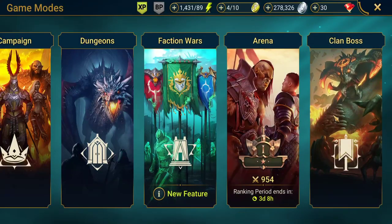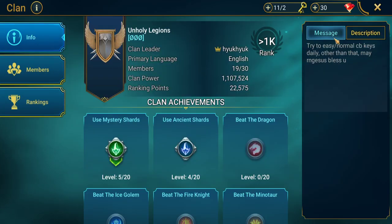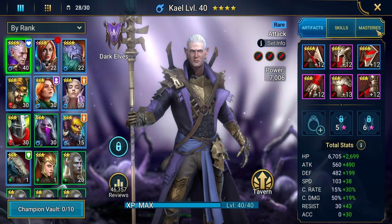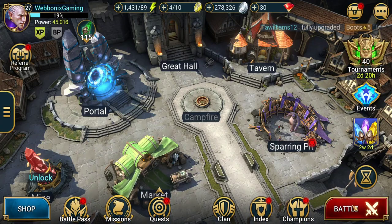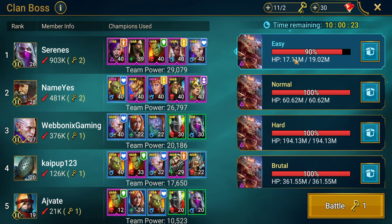In order to do clan boss you need to join a clan. Click the button that says 'Join — would you like to find a clan?' and you'll have a list of clans. Click on a nice easy one to start off with, unless you've got friends you'd like to play with and can join their clan. Start off on easy, see how far you get, and try to build a team together.